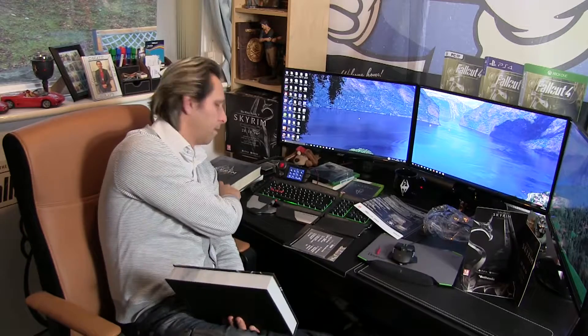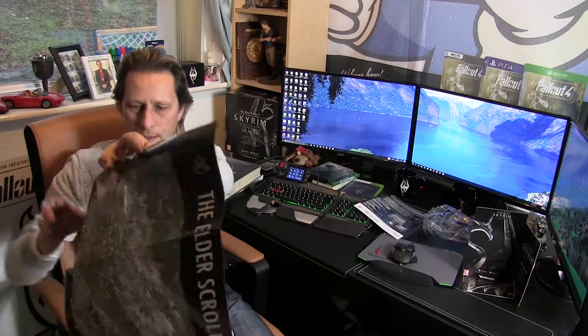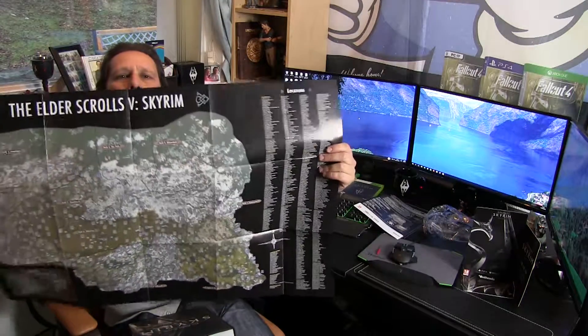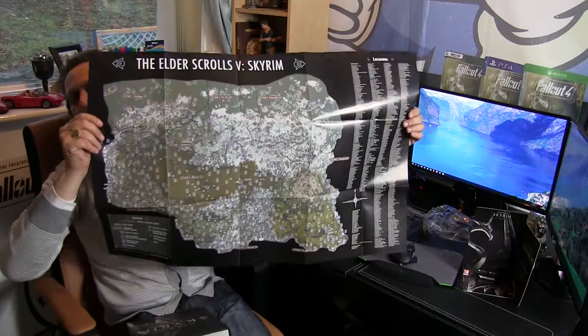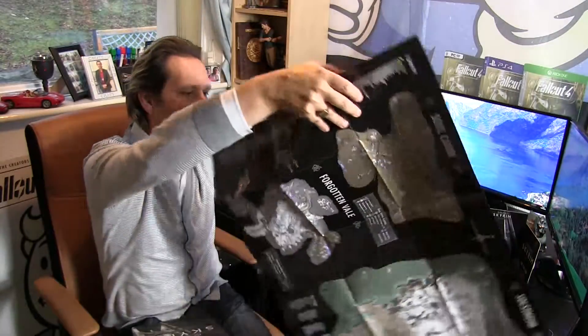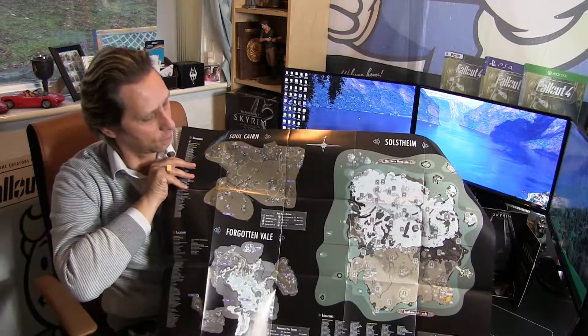Now you get the map. I got the map with the Legendary Edition as well, and it's a two-sided map and it covers every single location. Let's just carefully open that. There we go. Look at that — fantastic. Hope you guys can see that. That there is the full Skyrim map, and on the other side we've got the Soul Cairn and the other parts as well.